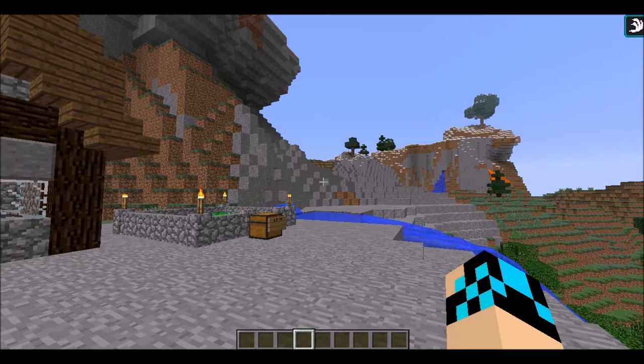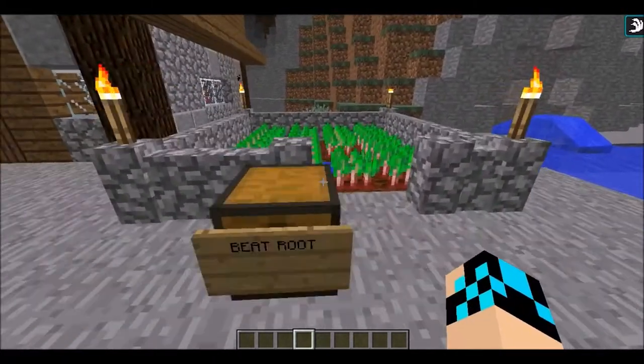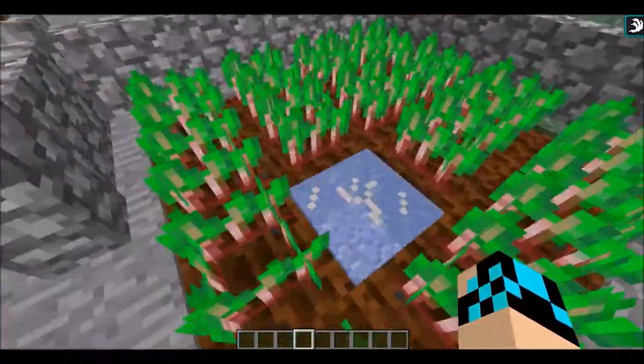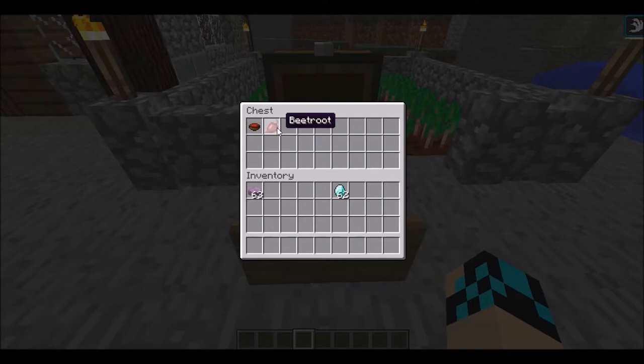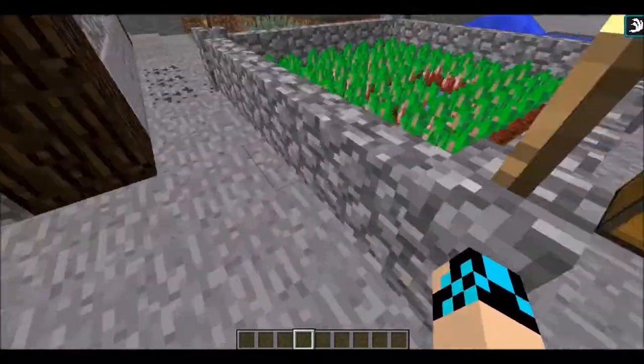Let's get started. Right over here we have beetroot. As you people know, this is in Pocket Edition already so not a huge surprise, but it's kind of nice. We get the beetroot and then we get some beetroot soup. I think it's stew — why can't we just name it stew, it'd be so much easier.